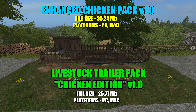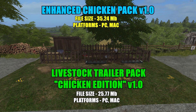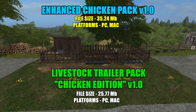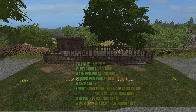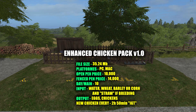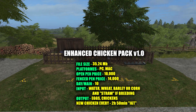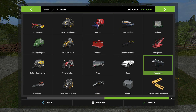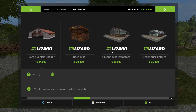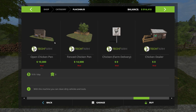I'm going to discuss a few things regarding these mods — we'll go over the shop, check out some specs, then set it all up and explain how it works. Starting with the Enhanced Chicken Pack version 1.0, file size 35.24 megabytes, for PC or Mac. Head over to the shop and locate it under your placeables section — there should be five different ones there.